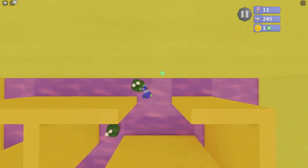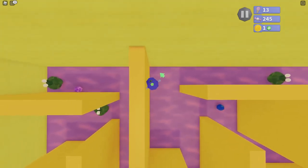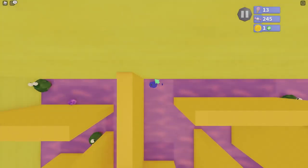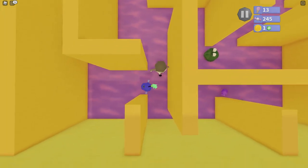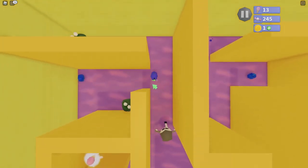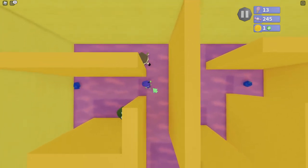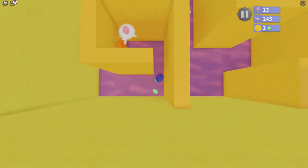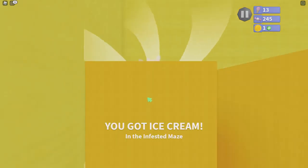Believe it or not, I actually can't control my camera here. Can we cheat the system? No, we can't. Oh, and there are guards in here — I did not know there were guards in here. We just spawned right back there. He's still following us — go away. And the ice cream's right here! We just do a double jump and boom — now we got it in the infested maze.